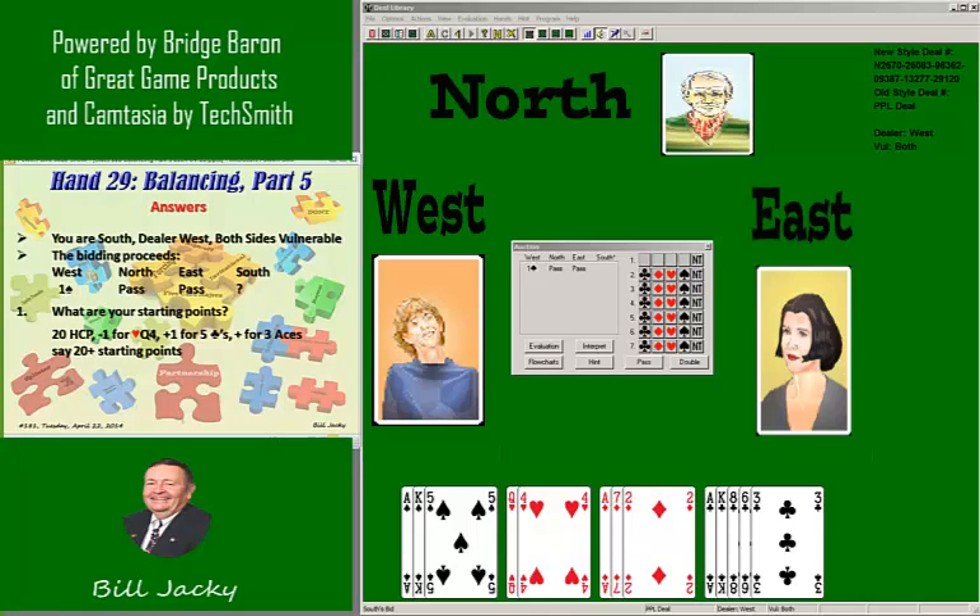Well, you have 20 high card points. You probably should subtract one point for the Queen doubleton of hearts, but add one point for the five clubs. You have three aces, so it's almost enough to add another point. But let's say you have 20 — you almost have 21 starting points. That's the area.